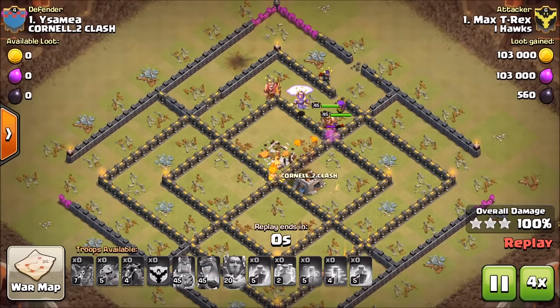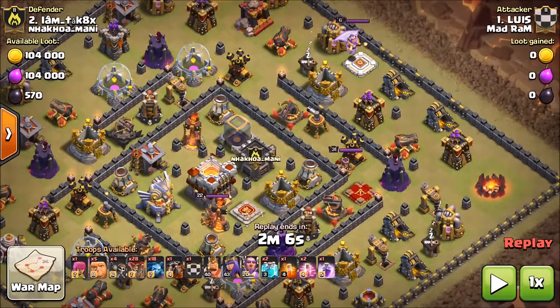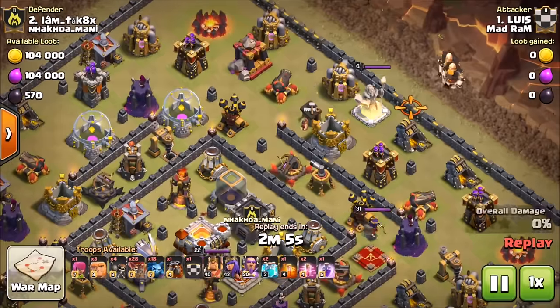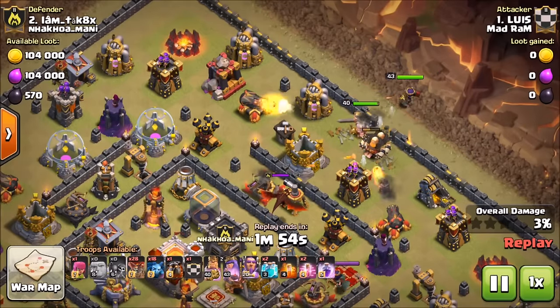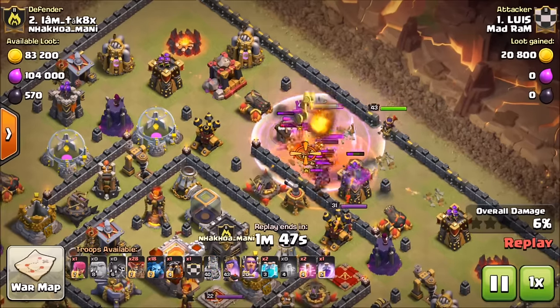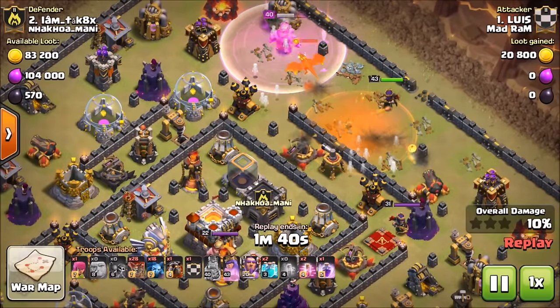Very good attack Rex — really liked it. Next we're back in Mad Ram, our main clan, with Lewis attacking this Town Hall 11. He's using a small kill squad on the top right side with two clone spells — the first time he's really used them in war. The base has single infernos which helps. He comes in with giants, heroes, and wall breakers — gets in, and the queen and king tank as the giants push in. The clan castle dragon and minions come out; the dragon gets taken down by his queen.